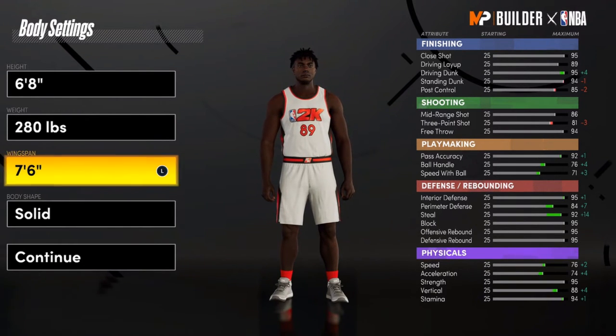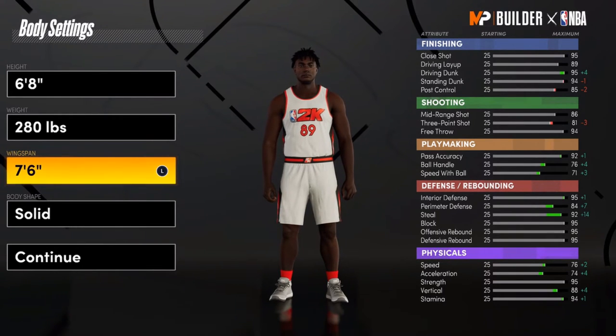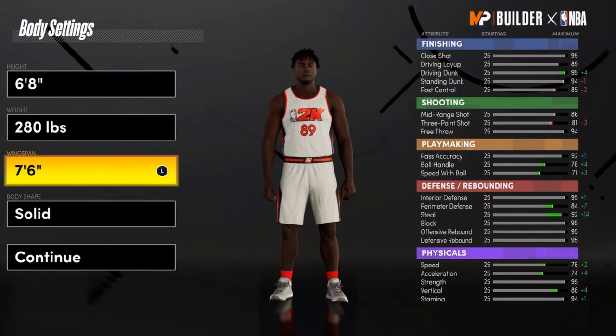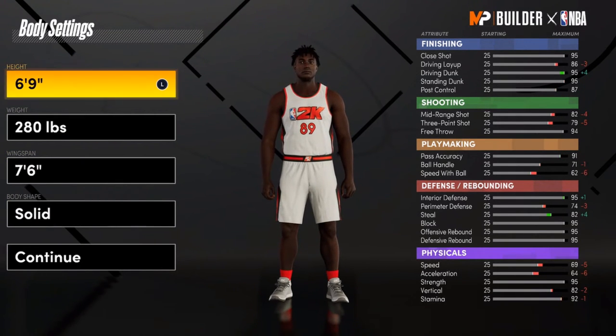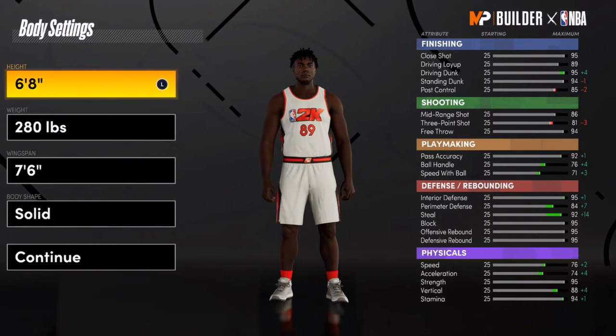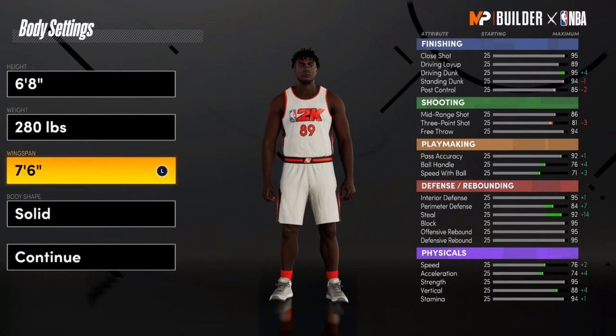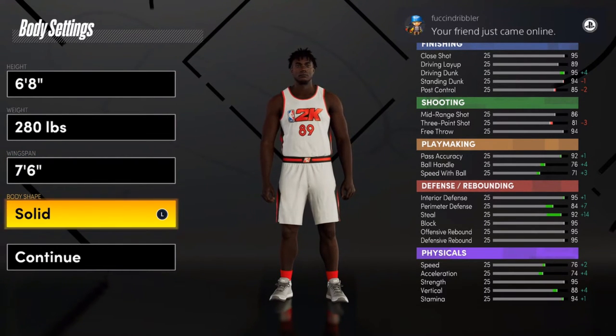This is the best possible archetype you can use for this Power Forward position. Seven-six is the highest height it goes, but six-nine is good because the higher the height the longer the wingspan. Six-eight wingspan is cool too. I'm going to go with a solid body shape and continue to attributes.